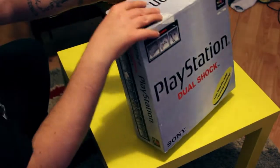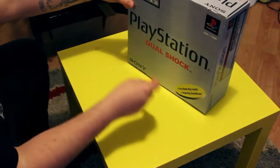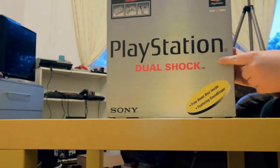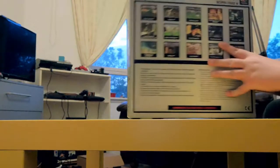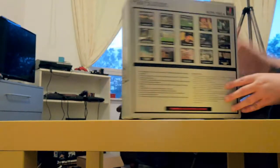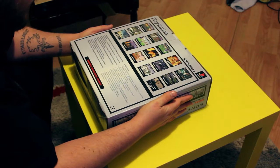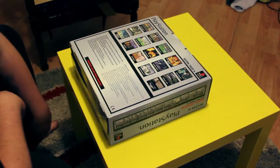Before we open this up and see what's inside, let's have a look at the box. The front's pretty straightforward — you've got PlayStation, DualShock, and some contents. What I think is the best part is the back, which shows all the games that have been out. You can tell it's been out for a while because quite a lot of games came along later in the life of the PlayStation 1.